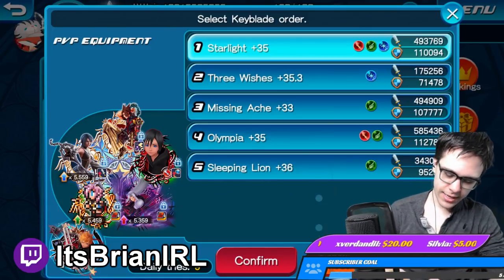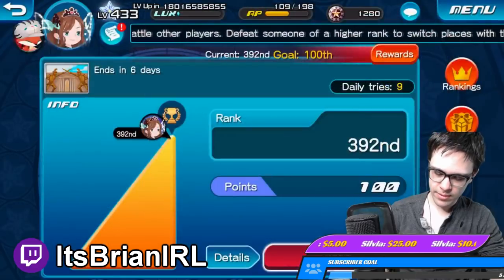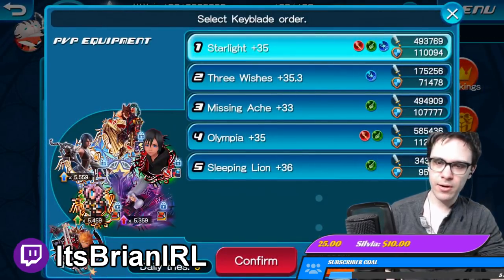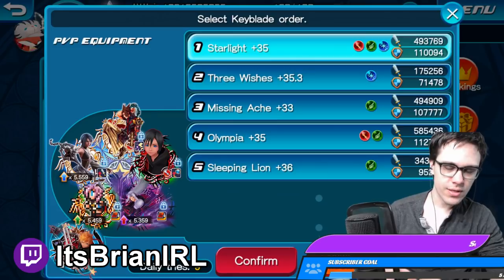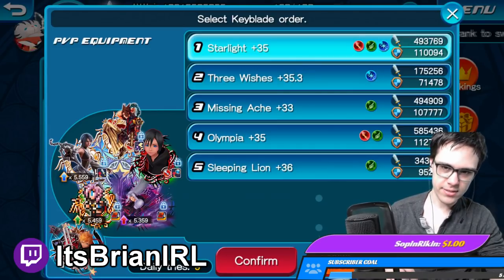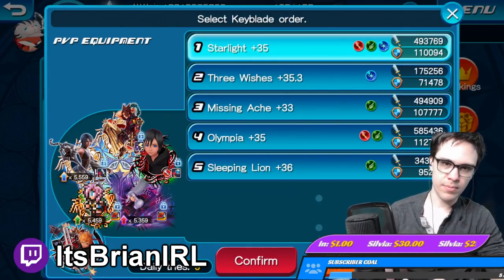I'm going with an ailment strat. Ailment strats got way better, but at the same time they also got slightly harder to use, solely because of the fact that your pet skills only provide a certain number of charges for sleep and paralysis.